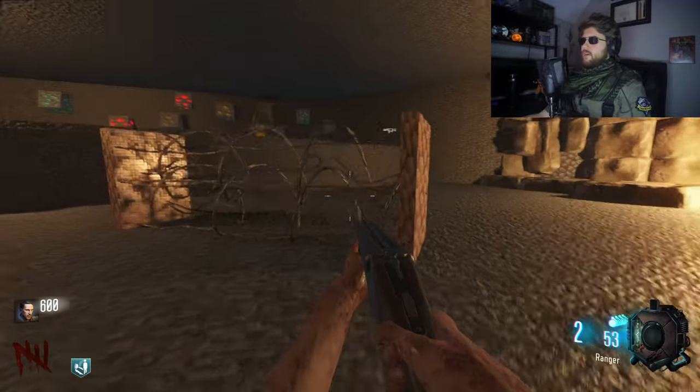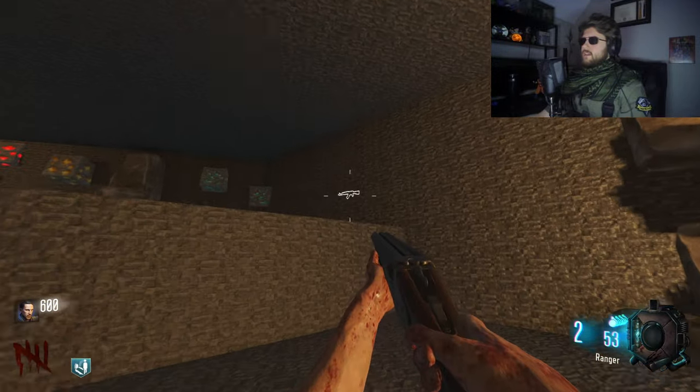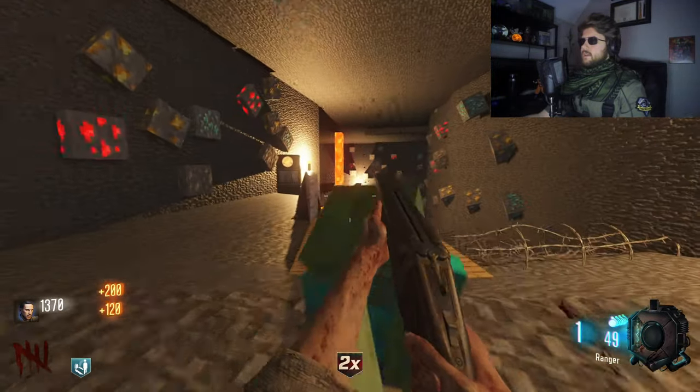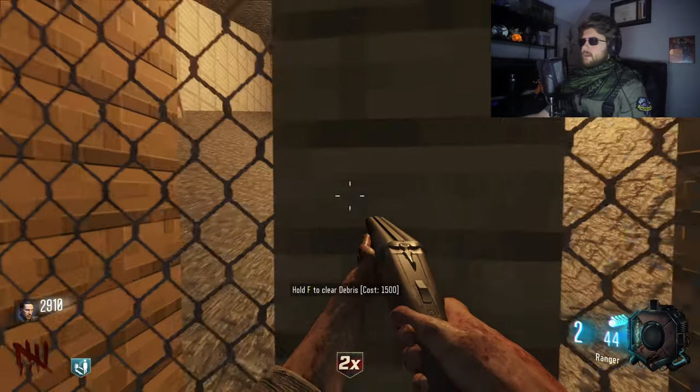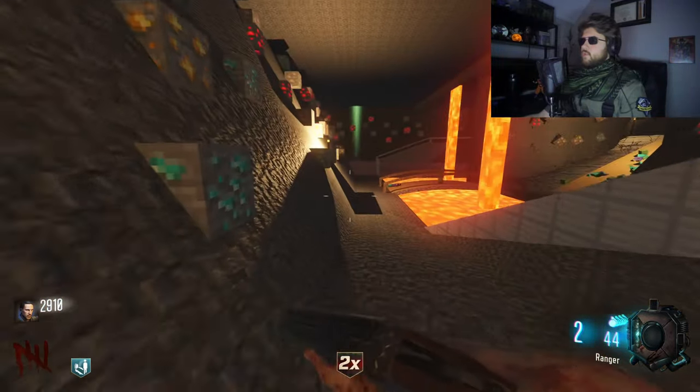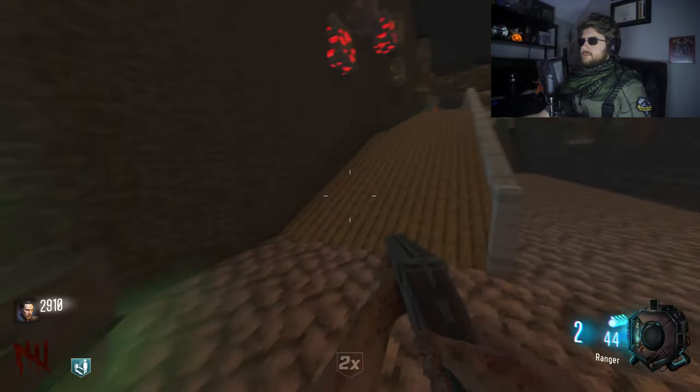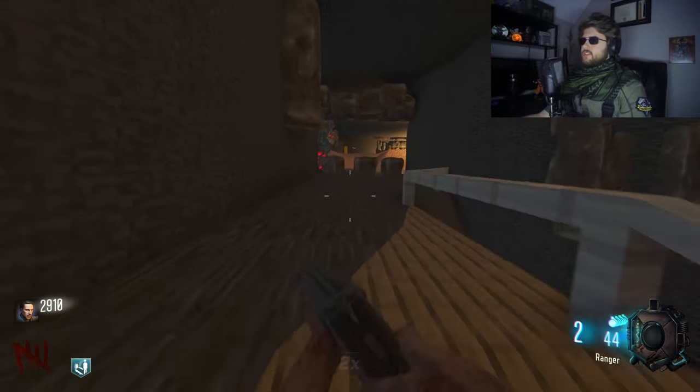We got another random barbed wire. Ooh, we got a gun up there — looks like an AK, I think. But does not seem like anything else is around here for now, so I'm gonna continue forward. 1500 for this door. What's over here? Because we have the box. I should probably hit the box, but I'm gonna save my points just for a little bit.